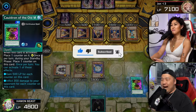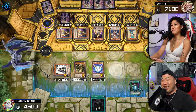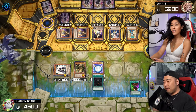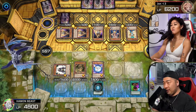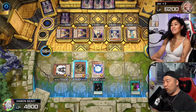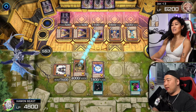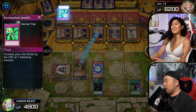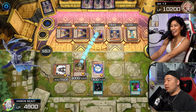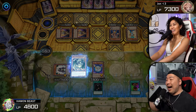I am in danger of life points, but I am going to choose to inflict 900. Wait, can't you choose to gain? Yes, but I'm going to choose to inflict. We're going to enter the battle phase. We're going to swing into your Ra's Disciple. I'm going to activate my Enchanted Javelin. What the hell? I completely understand the strategy, but I lose so much.